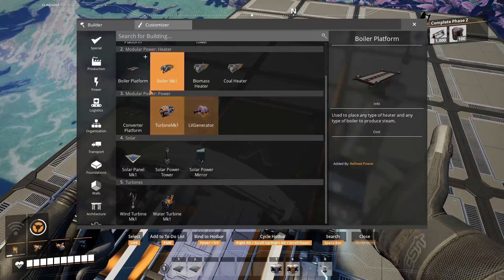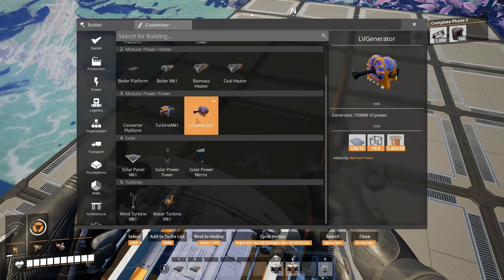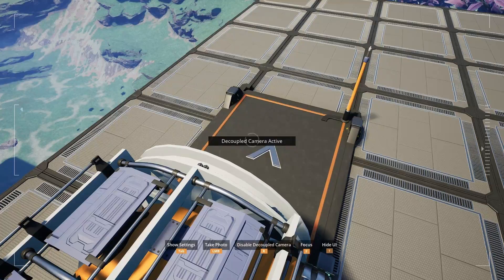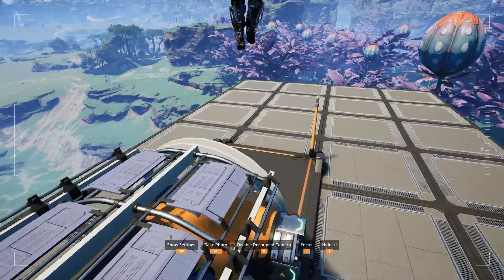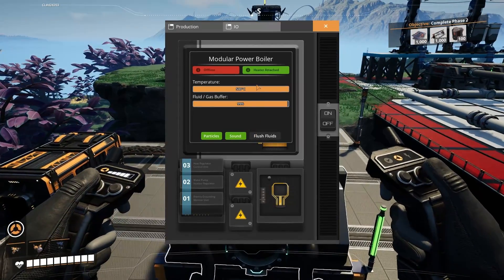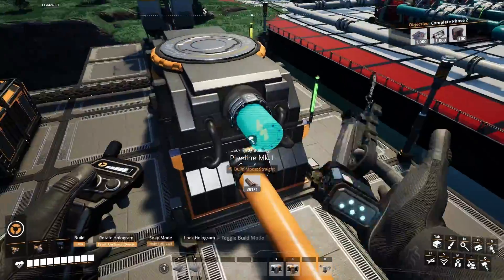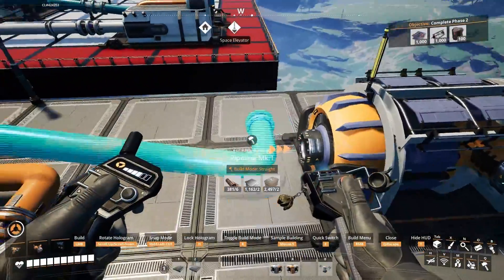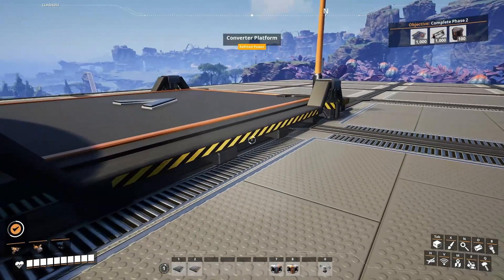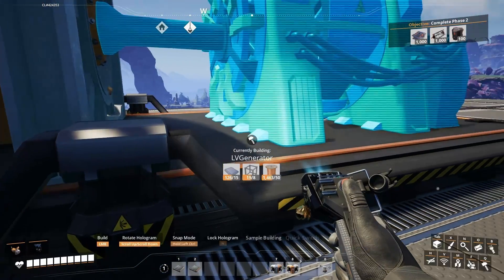Before placing the low voltage generator, if you have the Early Hover Pack mod make sure to remove it, because the hover pack will try to draw power from the turbine, won't be able to provide it initially, and will constantly make the fuse trip. Once the internal buffer of the boiler is completely full, attach it to the turbine so the high pressure steam flows in and the RPM starts going up. Then remove the hover pack and place down the low voltage generator.